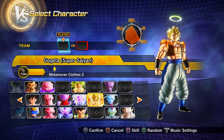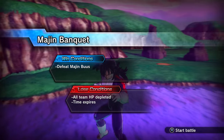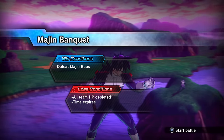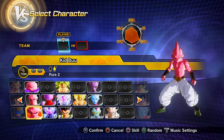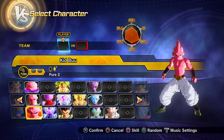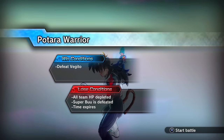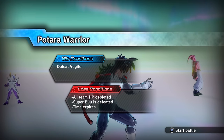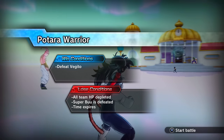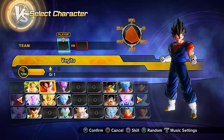Clearing parallel quest 58 (unlock by clearing PQ 57) gets you preset 2 of Kid Buu. Clearing parallel quest 59 (unlock by clearing PQ 58) gets you preset 1 of Vegito as a playable character.